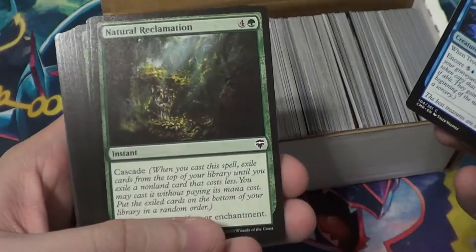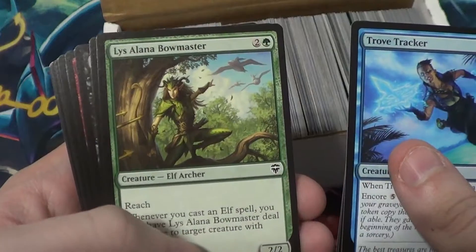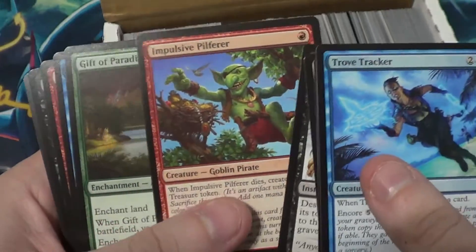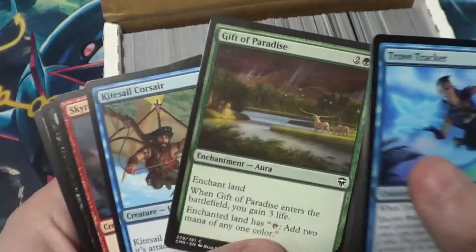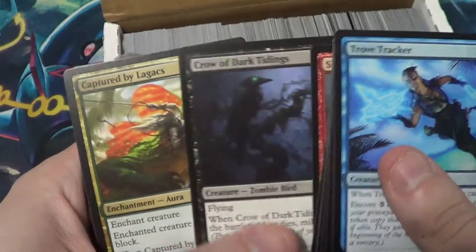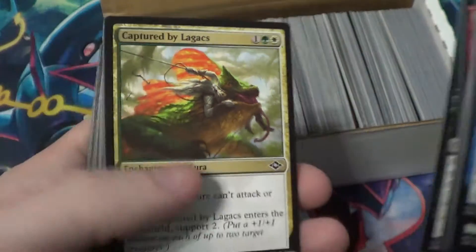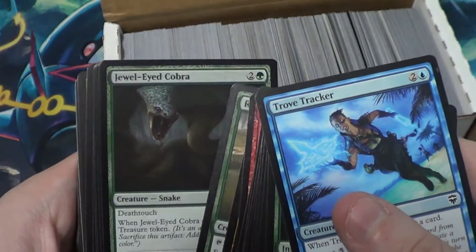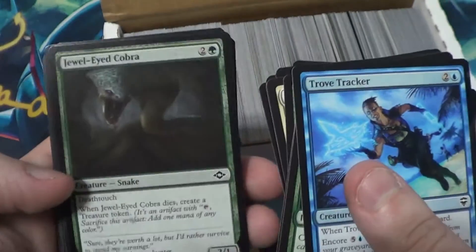Trove Tracker, Natural Reclamation, Eye Blight colors - we got ourselves a Bowmaster. Angel of Dawn, Ghastly Demise, Impulsive Pilfer, Gift of Paradise - I like the art on that one a lot. Kitesail Corsair, Skyraker Giant, that's pretty cool. Crow of Dark Tidings - oh, I love the art on this one too. Captured by Lagox, Rift Sower, Jewel Eyed Cobra. I think these are all commons so far. I'm really digging the Cobra.